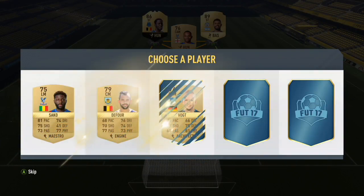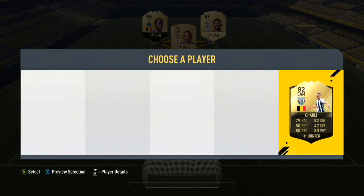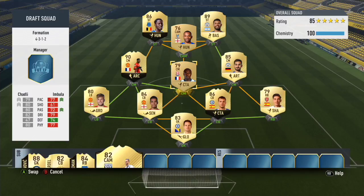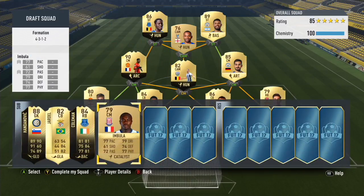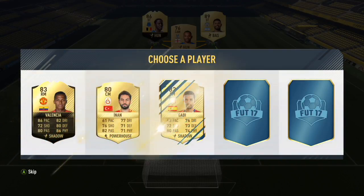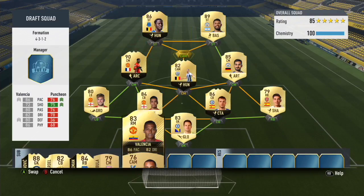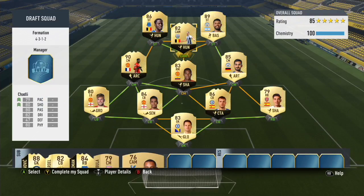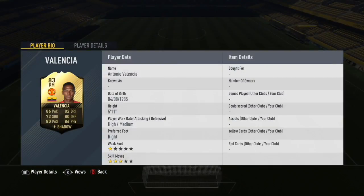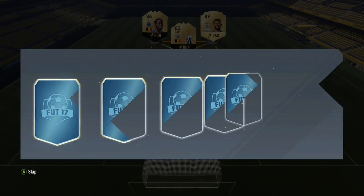For centre mid — non-rares, yes. I will take Chadley because he has a decent card and he's better than Imbula. For CAM, I'll take Valencia — he was a CAM anyway. Valencia's card is solid: he has 72 shooting and then 80-plus on every single stat, which is actually really good. So that's our team basically done now.